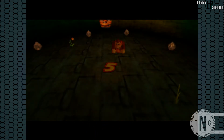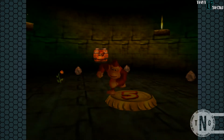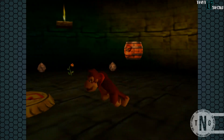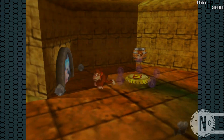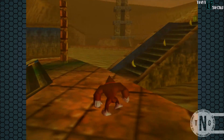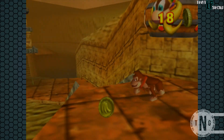With that, the other number five teleporter appears, so there's no need to use Strong Kong to go back the way we came. We can conserve on our crystal coconuts, which I'll top off here. We will be using this teleporter a little later with Diddy Kong to go back into that cave, because as you may have seen when we went through the first time, his red balloon is there — and that is how we will get his last ten bananas.